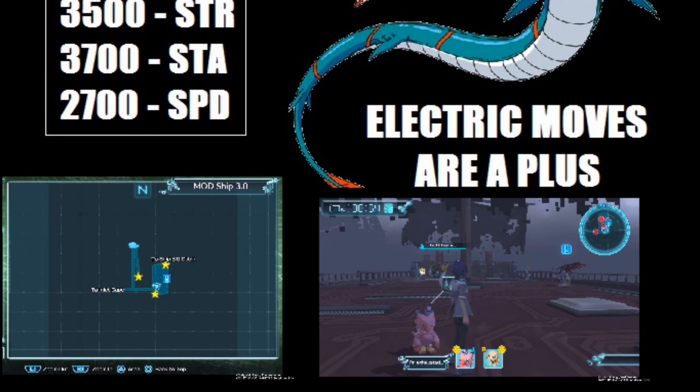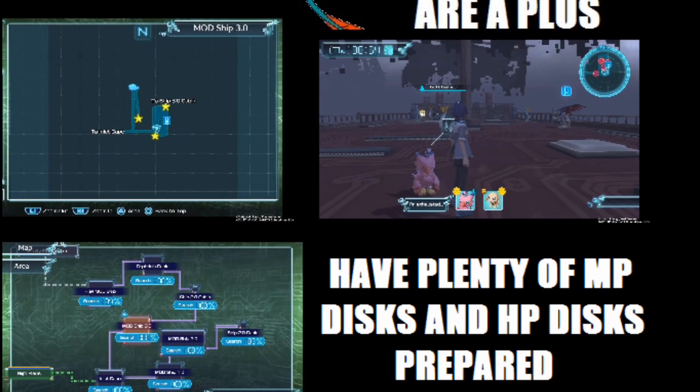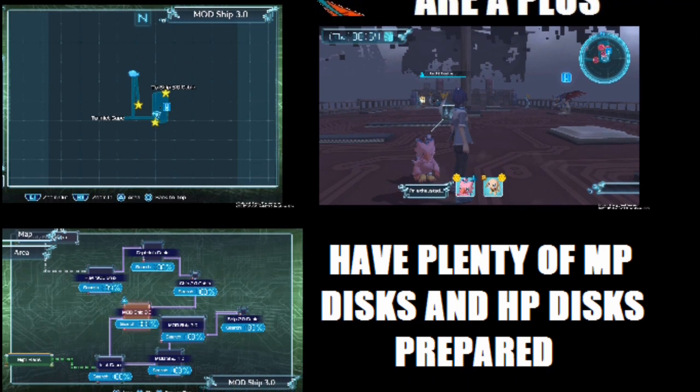Here is the specific location on the Bod Cape map to fight the Seedramon in the Mod Ship 3.0. Make sure you have plenty of discs for MP and HP. Be prepared for this because it will start off tough like I said.